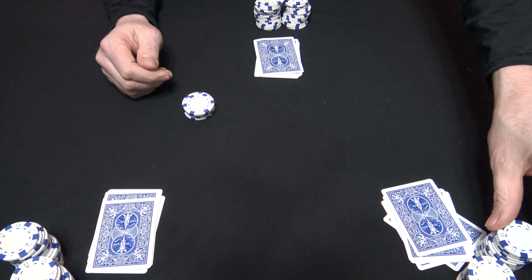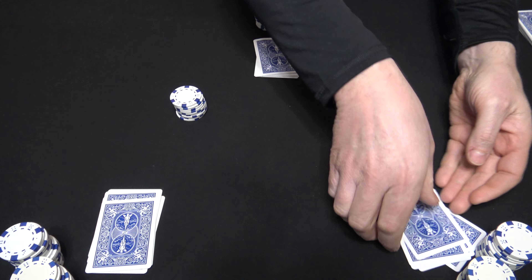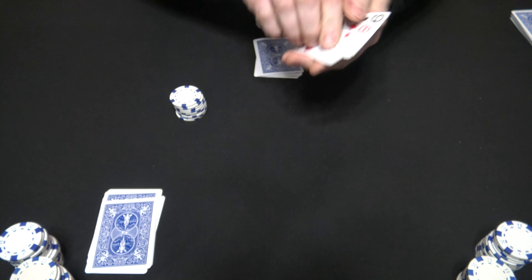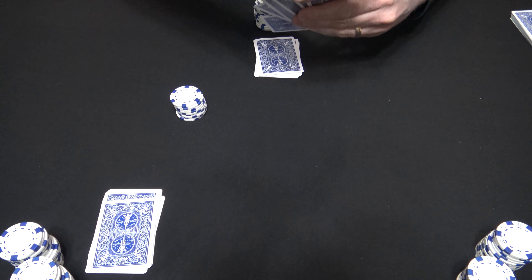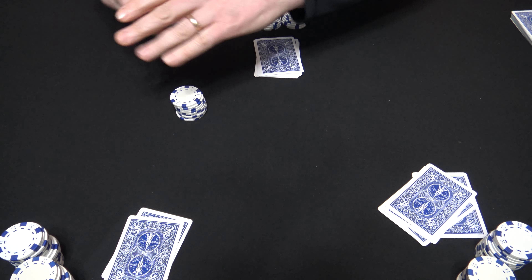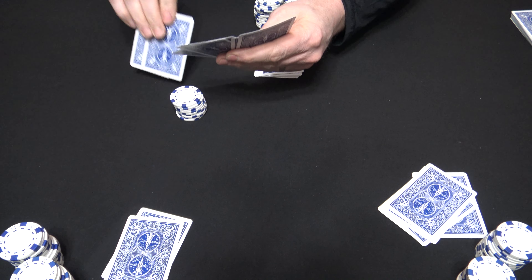Now you have another betting round. We start over here again and this player is going to bet a quarter and the table will call. Now everyone takes a look at their cards and they're going to pass 2 cards, this time passing them to the same player to the left, clockwise around the table. This is usually the time where people don't want to pass 2 cards — they probably have a hand already.